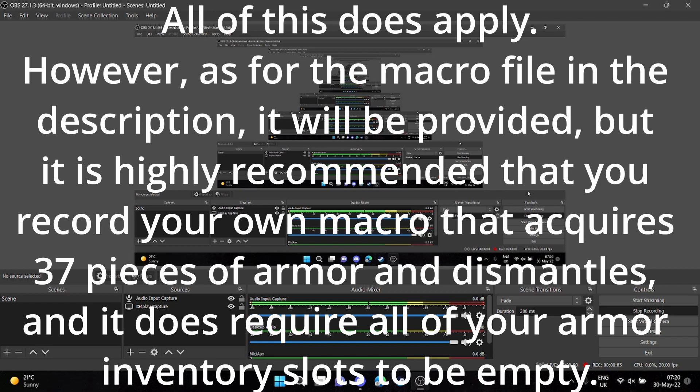Alright, here are the instructions on how to use the macro. First you have to have TinyTask installed, and once you do, all you have to do is double click the macro file that will be provided as a Google Drive link in the description. Just double click that. Make sure your game is running at 720p windowed fullscreen.